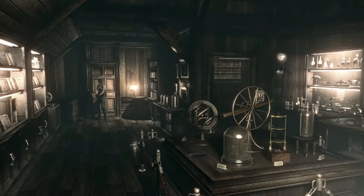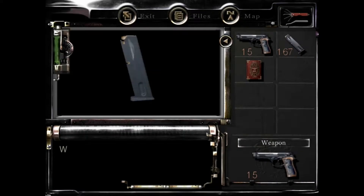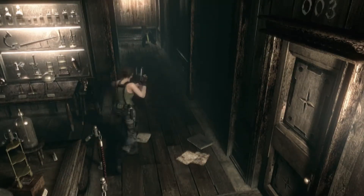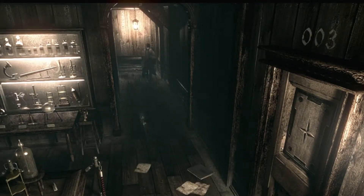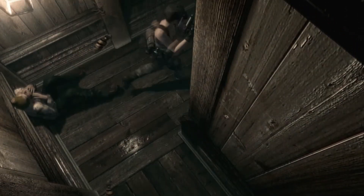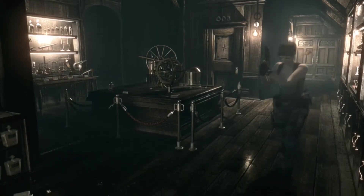Almost past the door we needed to go in. Let's grab us some lovely ammunition. We don't want to go that way yet — gotta run away from the bees quickly. Let's head back out, go to that hole, and kill the bees.